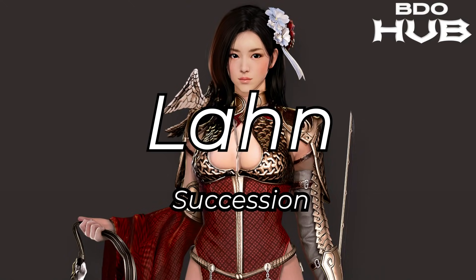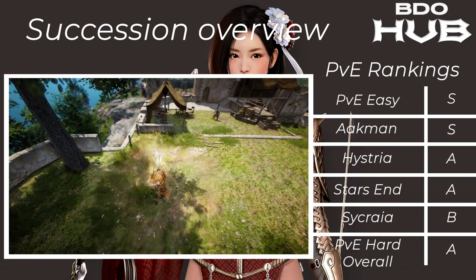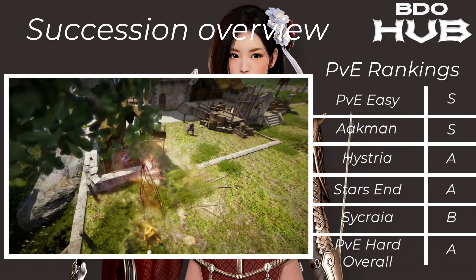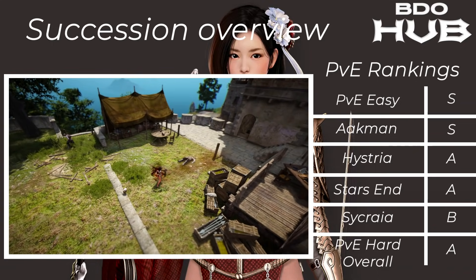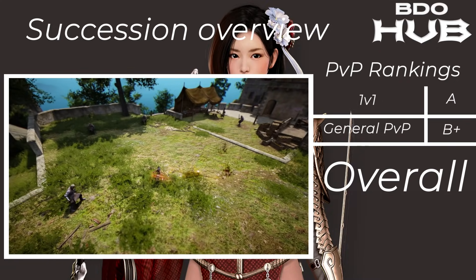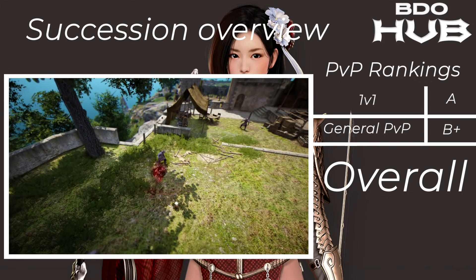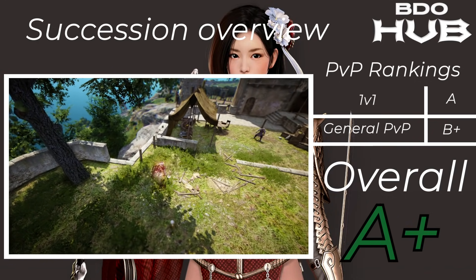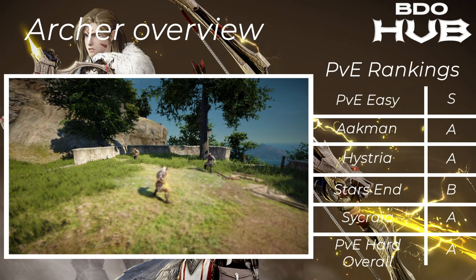The Succession Lahn — slightly different story. For PvE: Akman S, Hysteria A, Starzen A, Sycraia B, PvE overall an A. Pretty nice and solid. For PvP she has some nice iframes and defense — an A. She doesn't have that grab though. General PvP B+, so overall we've given this class an A+.